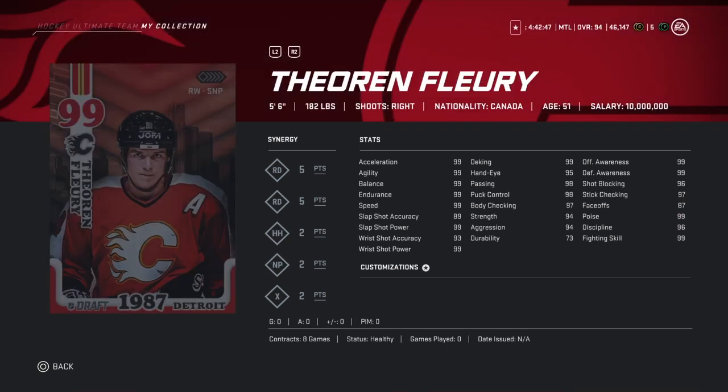Next up, Theron Flurry is 99 overall at 5'6", 156. For a small guy his shot is very weak, but his speed is fantastic and deeking and puck control are very good. His defensive stats surprised me — he's a surprisingly very good defensive card. But if you want to score goals you're going to have to look somewhere else.